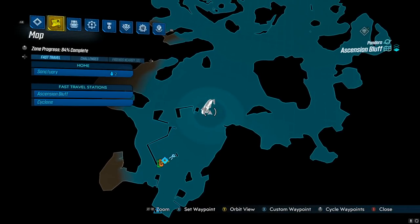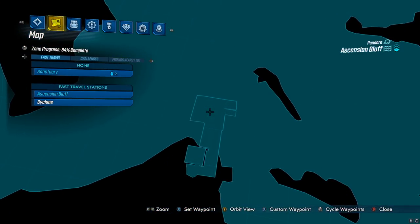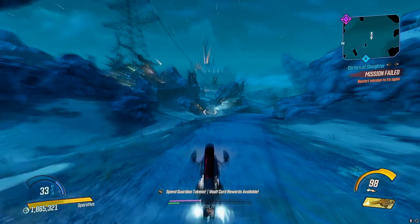For this week's vending machine, you're going to want to come to Ascension's Bluff on Pandora. We're going to be hanging a left all the way around and going right to the spot where the vending machine is.